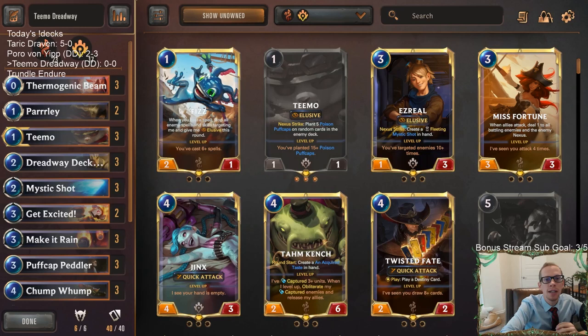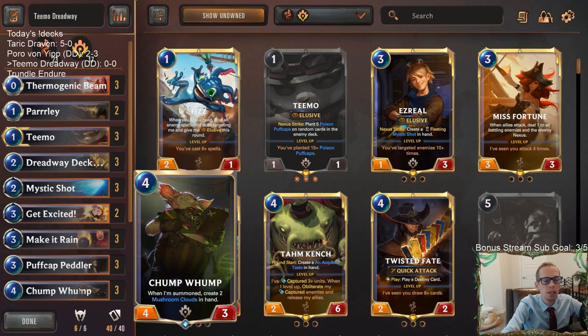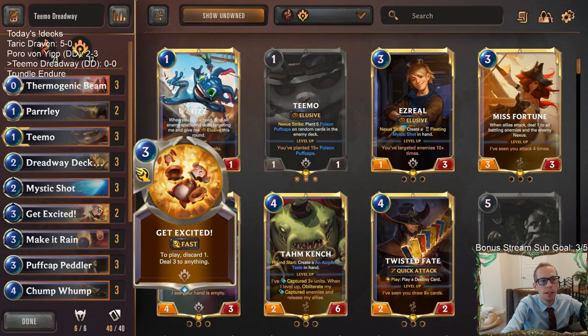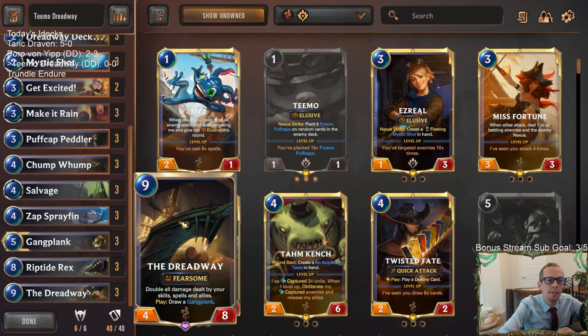Welcome everybody on Twitch chat and YouTube for some Teemo Dreadway. We're going to be playing a deck based around dealing a lot of damage with different things including puff caps. We'll have Teemo with puff caps, puff cap peddler, and Chumplump. We'll have powder kegs with Mystic Shot, Get Excited, Parlay, and Thermogenic Beam, plus the Dreadway which doubles all damage dealt by your skills, spells, and allies — including puff caps.